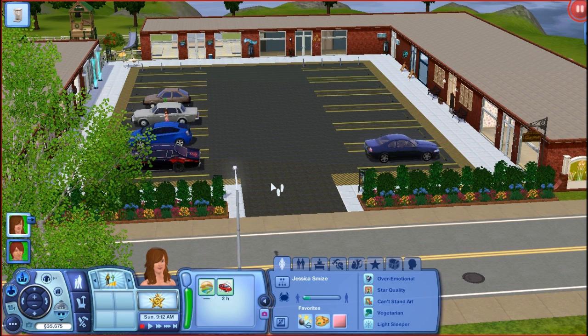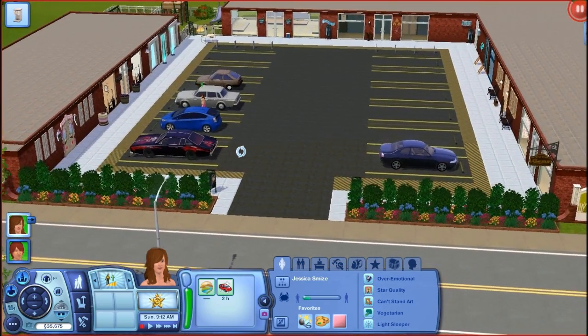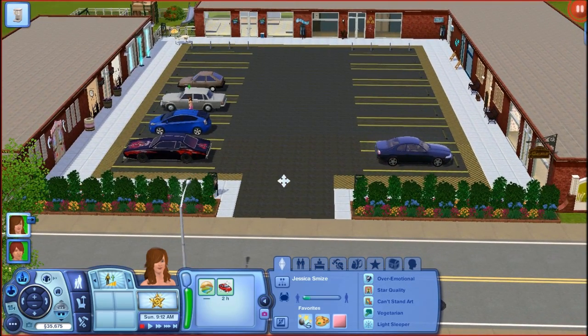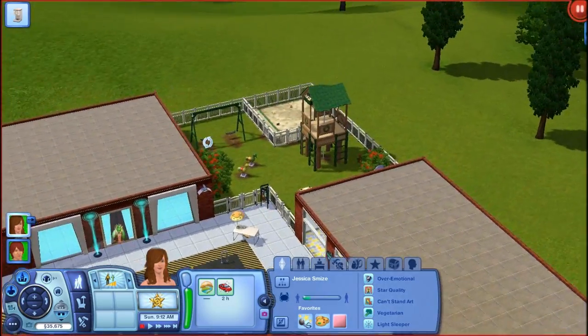If you guys see items you don't have and think you won't download it — you can always download this lot and replace the things you don't have with things you do have. So this is Starlight Strip. Why did I name it Starlight Strip? Because I'm probably going to put it in Starlight Shores.